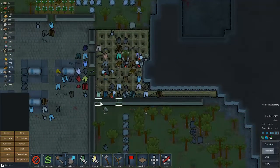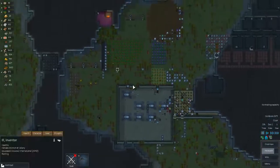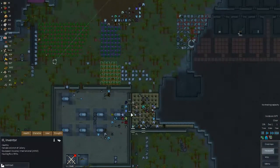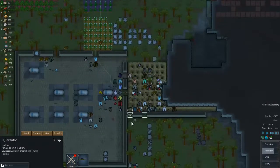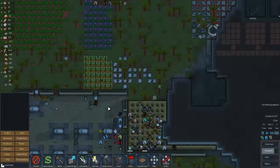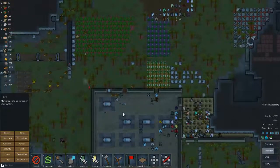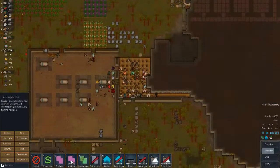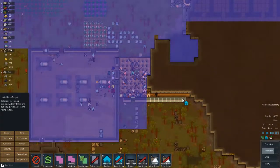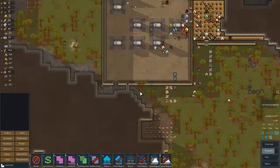If they don't build this it's kind of a big hole in our defensive capabilities. I need you to build this. Shoot that monkey. Just make sure this is in our home zone.